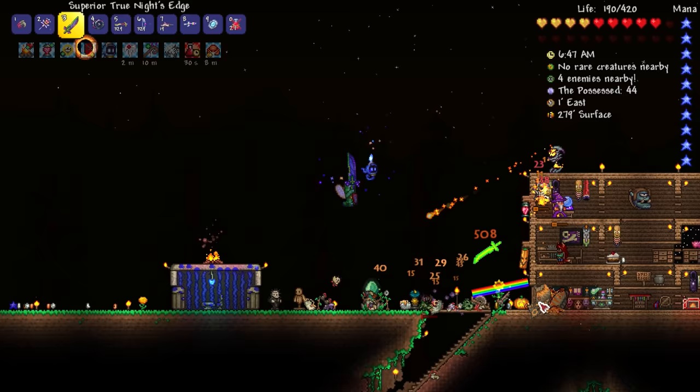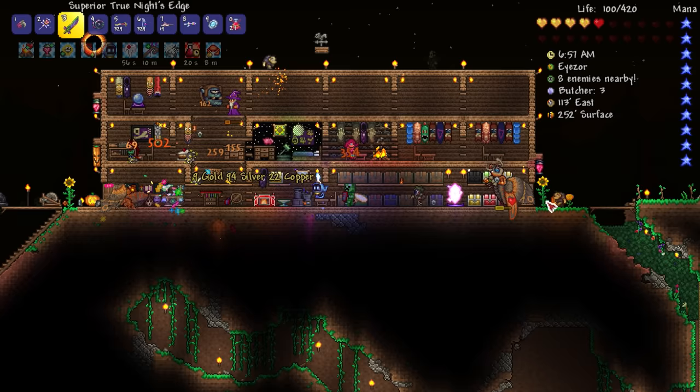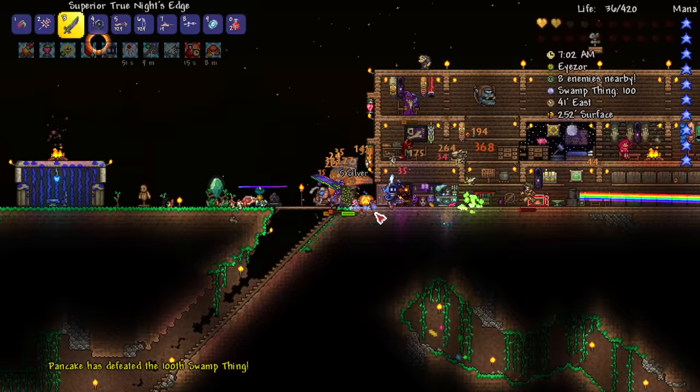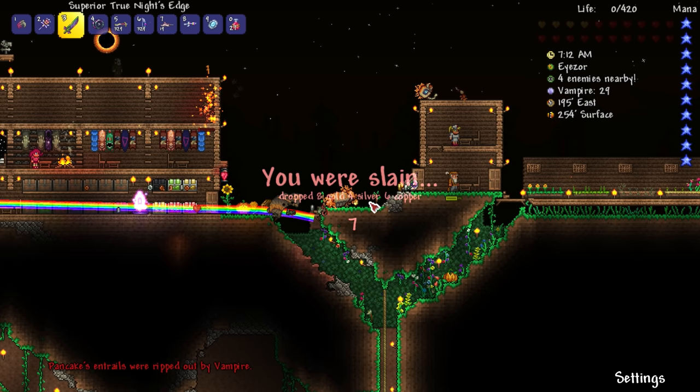Get the buffs going, get the healing going — still on cooldown unfortunately. Get it with the swords — is it down? It is down! We got the broken hero sword! Oh my god, there's another Mothron right there — there's so many! I might need to get the rainbow gun. It has a little bit of knockback but it didn't work forever. I'm about to die — I have 40 health right now. Swamp thing, kill it!